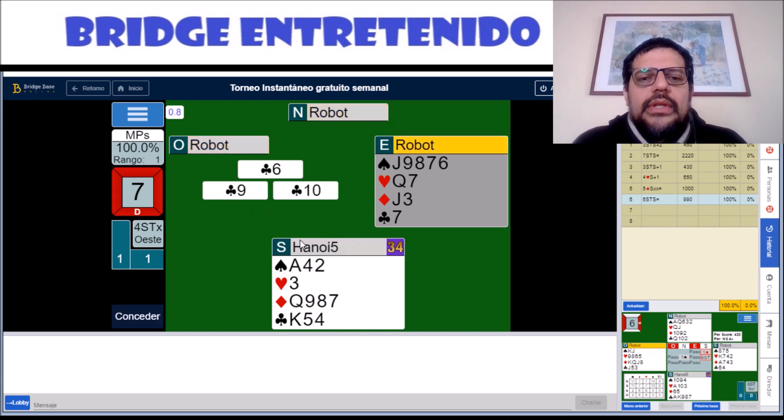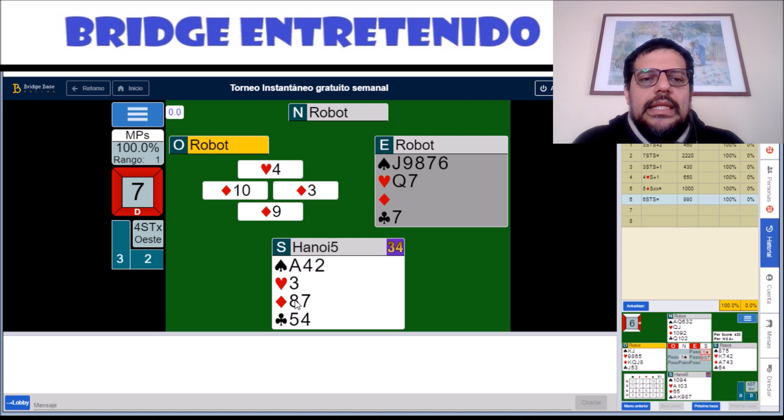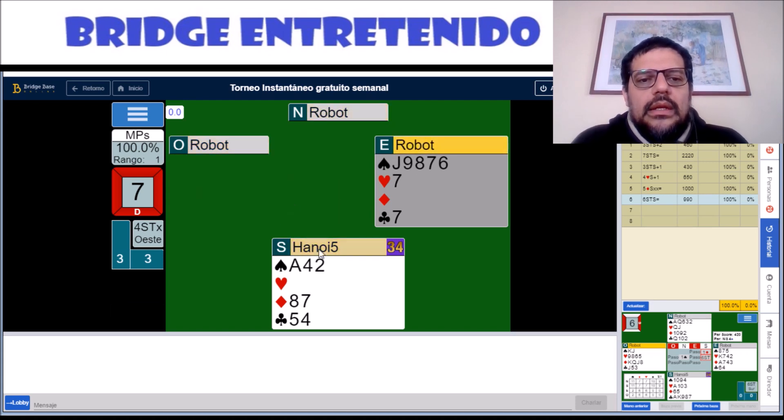I think partner should have won this trick, but he didn't want to. So as I said, we set up our diamonds. We've got the entry of the ace of spades. And now we can let go of these losing spades.